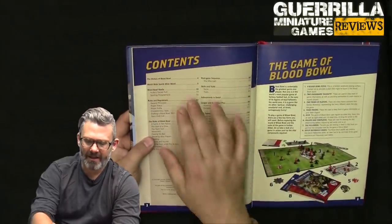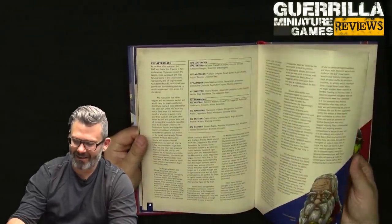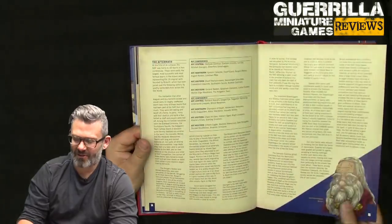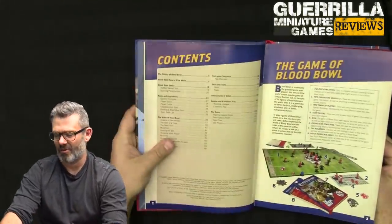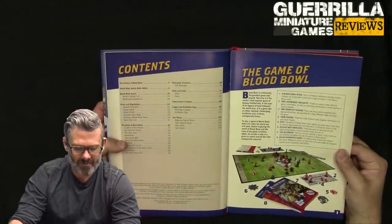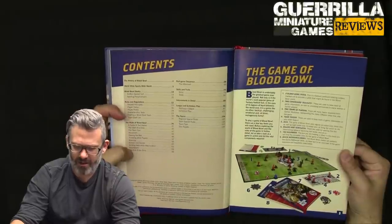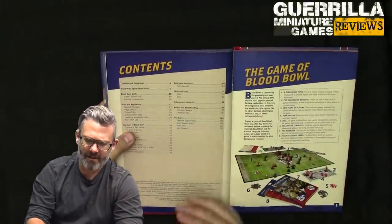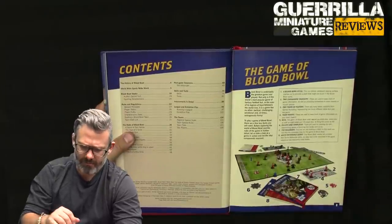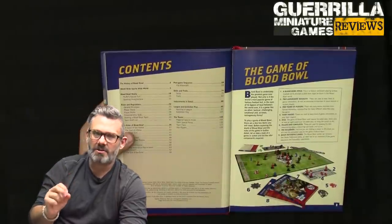If we go to the index, we have the history of Blood Bowl — really well done, from the finding of Blood Bowl during a battle between dwarves and greenskins, and Roselle the near-blind dwarf deciphering the competition rules, through to the regulations, general points of the game, how to play in two halves, the aftermath, skills and traits for all the models on the table.